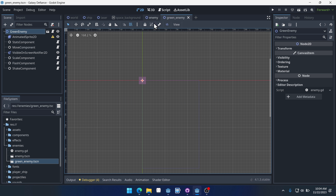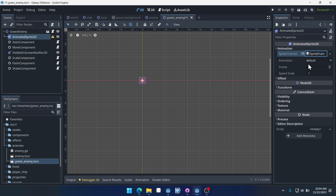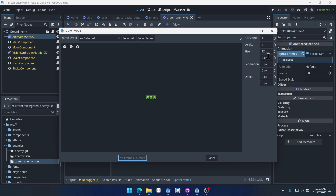Let's open up the green enemy scene if you don't have it open already. We'll come into AnimatedSprite, give it new sprite frames and select that. We'll select our frames icon here so we can add some sprite frames to it. Find the green enemy and open. It has three horizontally and one vertically. If you hold Control and scroll you can zoom in. Select all of these frames.